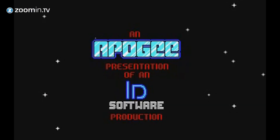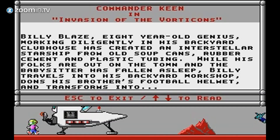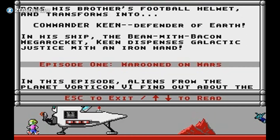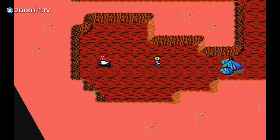The very first game is called Commander Keen and the Invasion of the Vorticons, Marooned on Mars. The game was about an eight-year-old boy genius, Billy Blaze, who built a spaceship out of old soup cans and other household objects. As soon as the babysitter fell asleep, Billy became Commander Keen, defender of Earth.